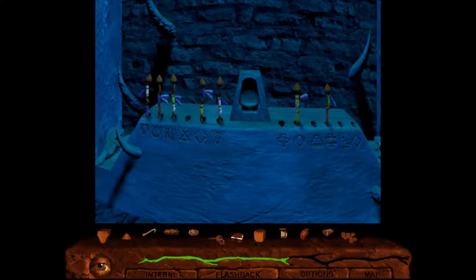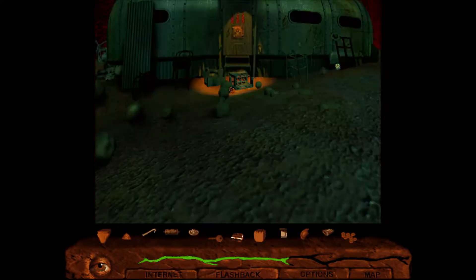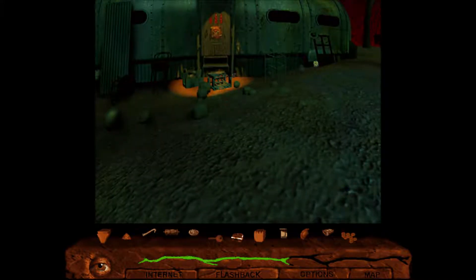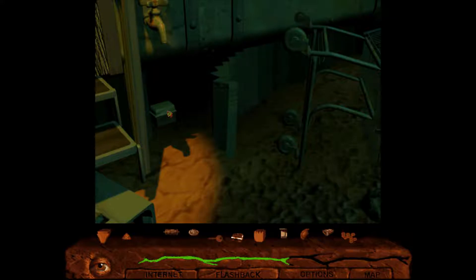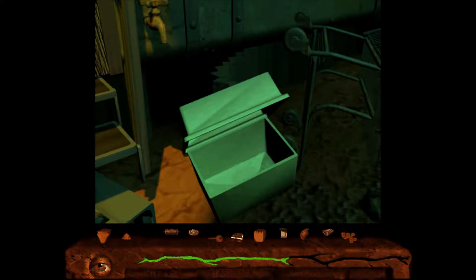So we do have a full inventory which is a bad thing. I have the gum, and the crowbar - there's a thing in the trailer I remember that I can pry open with the crowbar. So let's try and pry that open. Actually I think we need to click on that first - not out but in there. There we go, and we got a key. What does that say? 32B, 2 of 2.